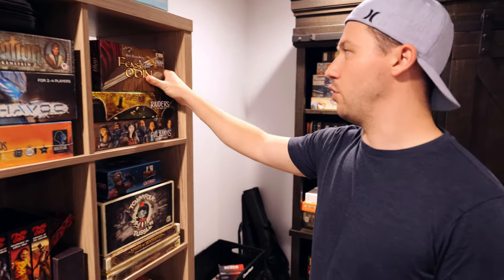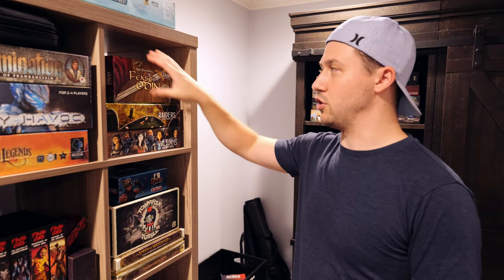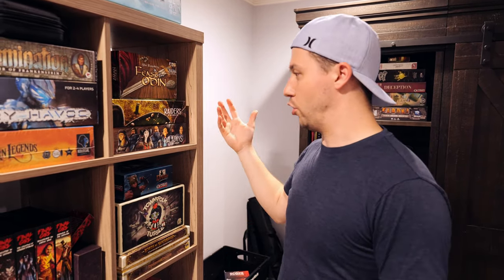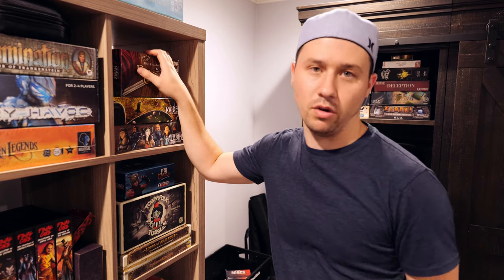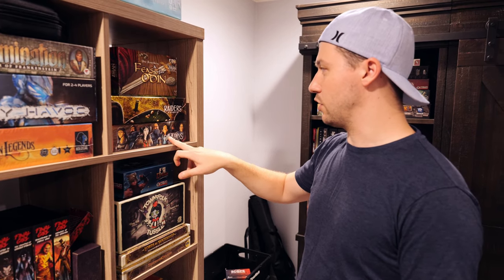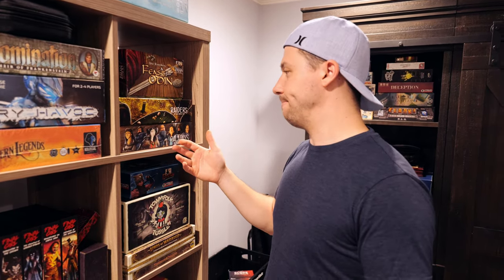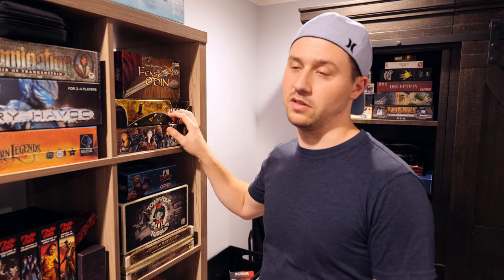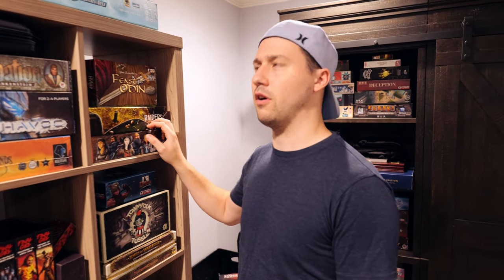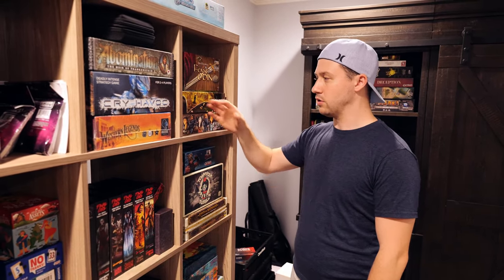Starting row by row on the Kallax: there's A Feast for Odin, a Uwe Rosenberg game. I haven't played the physical game yet — I'm currently playing an asynchronous game on BGA to learn it so I can get into the rulebook faster. Then I've got the two collector's editions: Raiders of the North Sea and Paladins of the West Kingdom. I like all of Shem Phillips' games but only really need one per series, so I picked Raiders with its two expansions, and Paladins with the City of Crowns expansion.